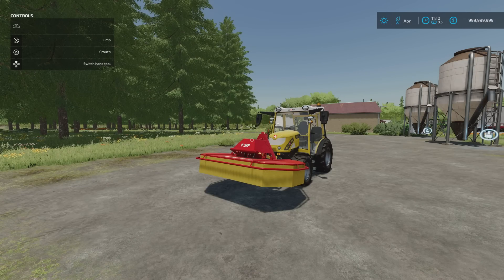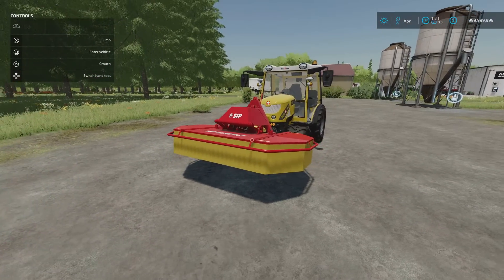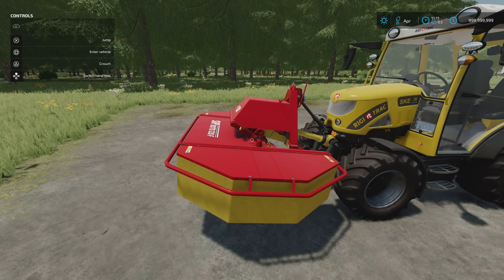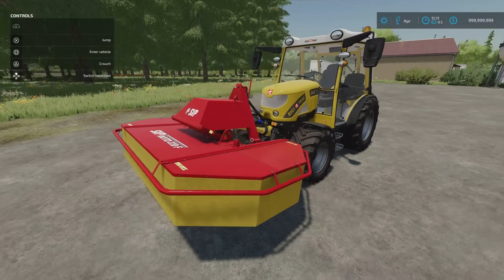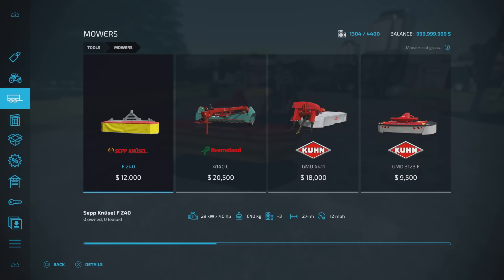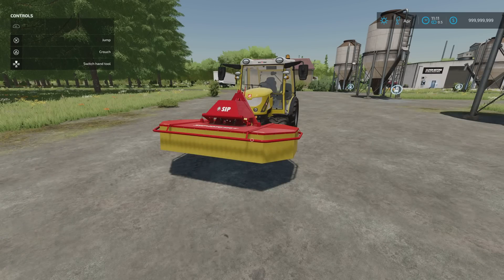In front of me we've got the SIP Roto 220F - this is by WolfX Modding and Whiteball Modding. 7.25MB download, three slots on console, 2.2m wide. There are no options on this. You'll find it under tools and mowers. Slot count will come down from three to one. Price is 3,900, and 60 horsepower required.